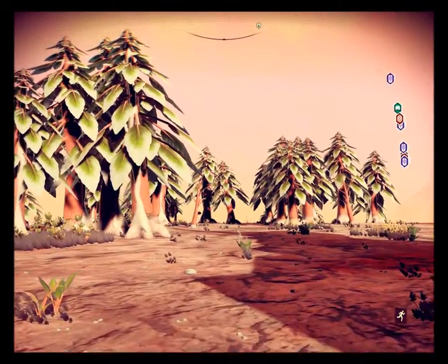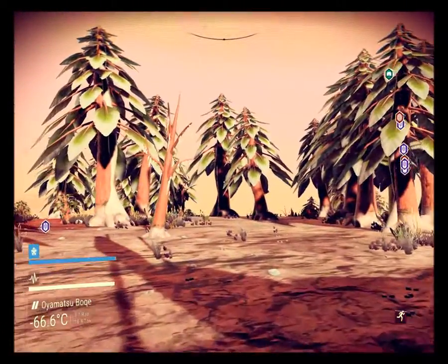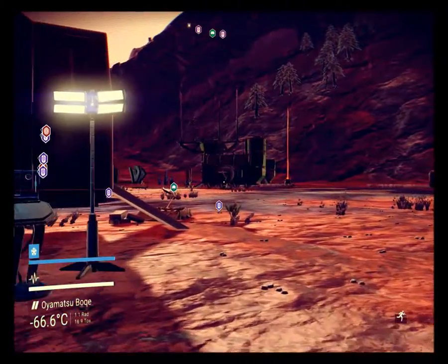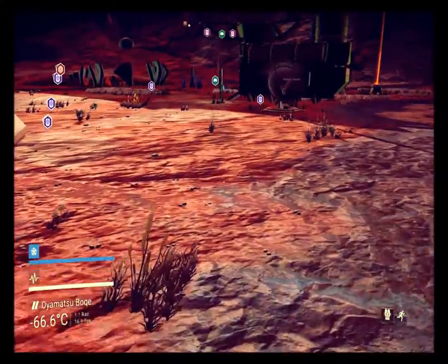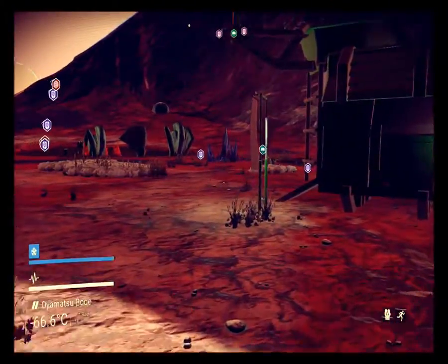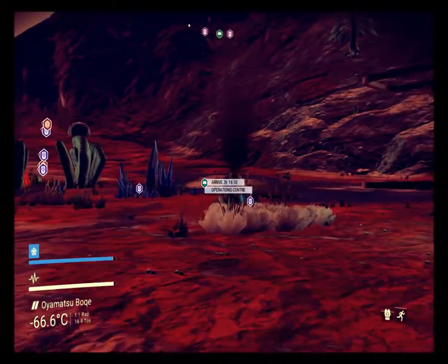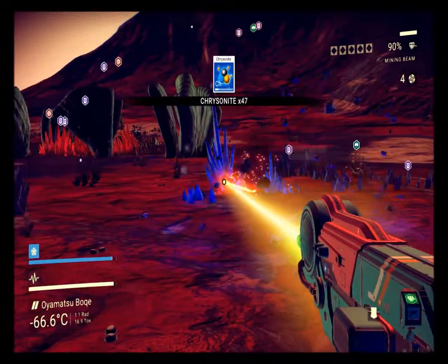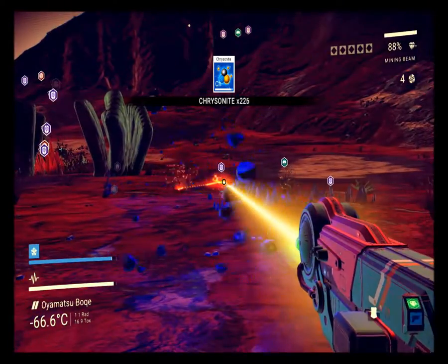Still irritating though. I'm wondering whether the shining ones are ones you haven't got yet. Some chrysanite over there - chrysanite for the win. I think that's the other shelter operations center there we go. I'm going to be inundated with this stuff now - it's probably the most common material in the galaxy and I'm just like, I haven't seen it before, I'm going to get it.